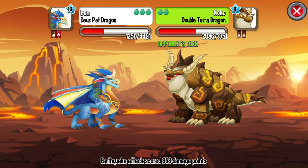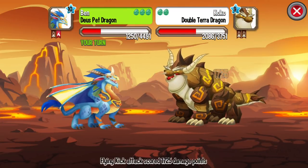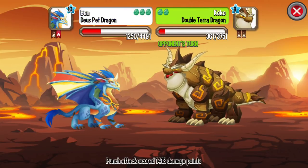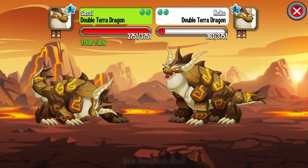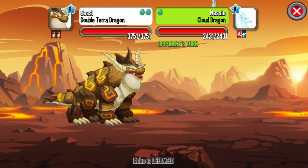Double Terra Lovina is so strong. It has more HP. Double Terra versus Double Terra.